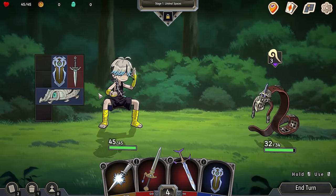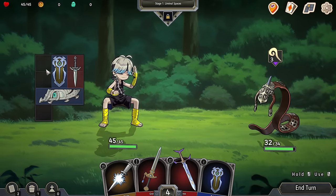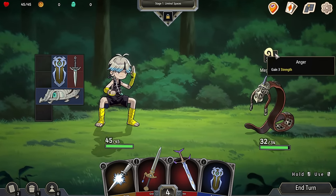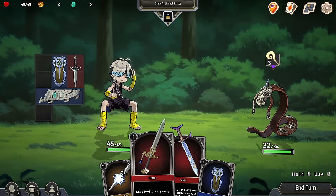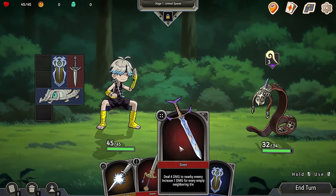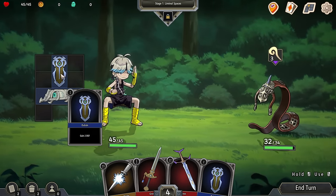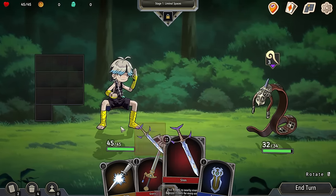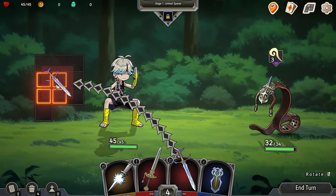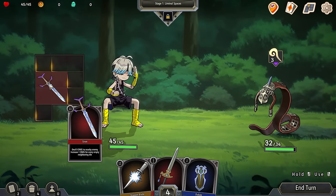Now what do we do? We can keep on using the things we've got in our inventory, or we can replace things. He's going to get three strength this turn. I've got a new one — the Siren here is four damage to an enemy, and it also gives me one additional damage for every empty neighboring tile. So we'll chuck these out and put this sword in here to get more neighboring tiles. It's going to do a lot of damage.